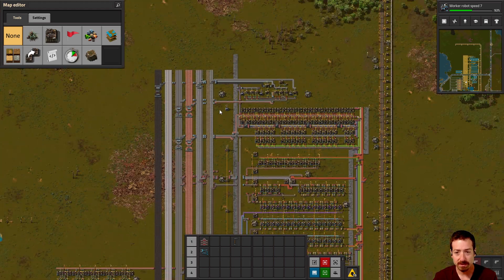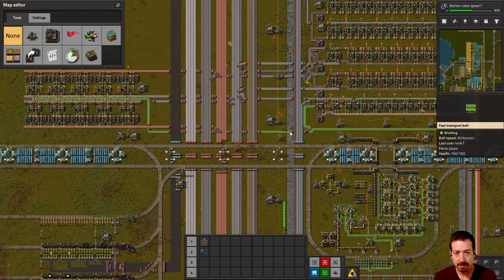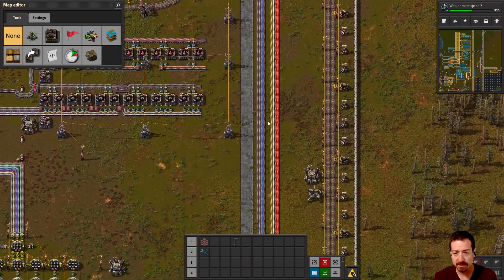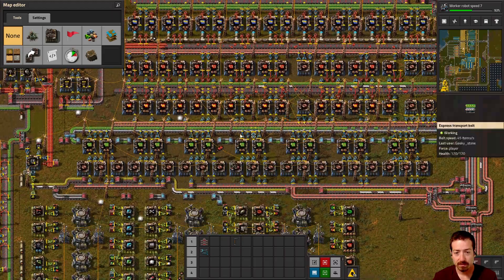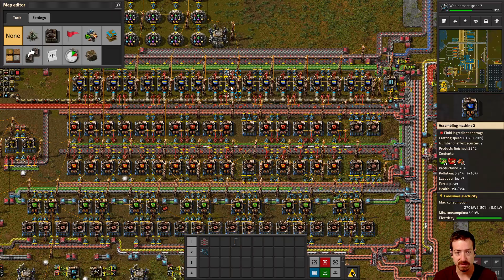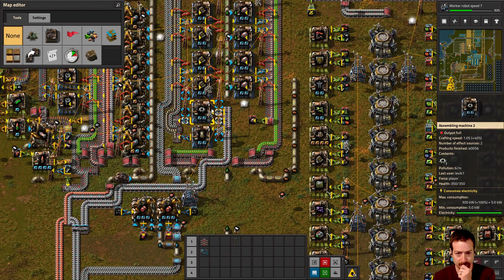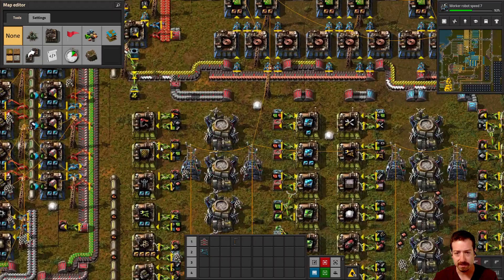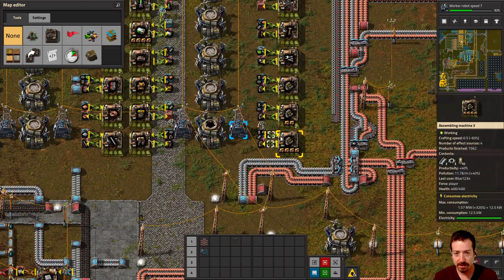Where are the blue chips? Looks like I'm missing blue circuits. The blue circuits are coming from all the way down here — there's the blue circuit factory. These greens are mainly just for these reds, and these reds are for these blues. And then it looks like here's the rest of the main production for things like bots, artillery, ammo, radars, and batteries — the bot-based mall for all the things the base requires.